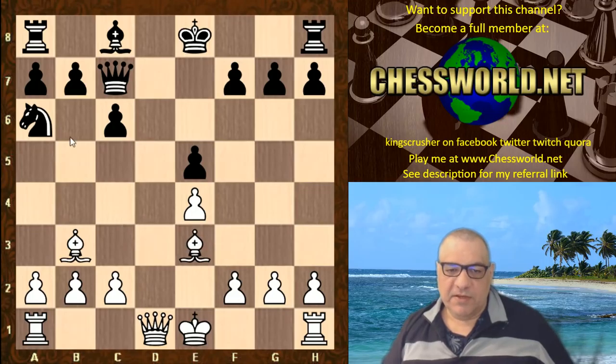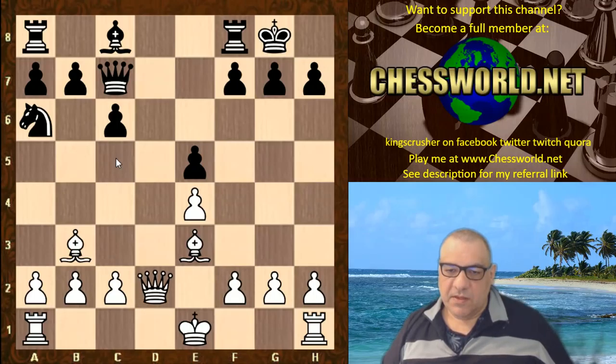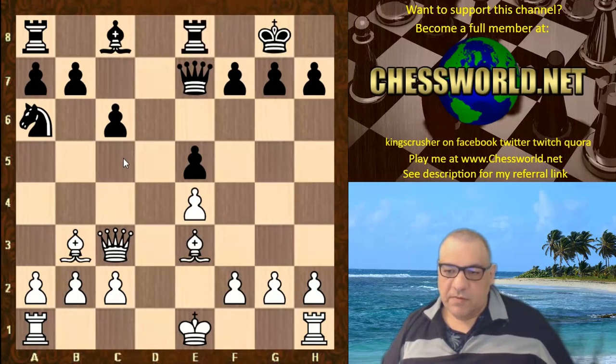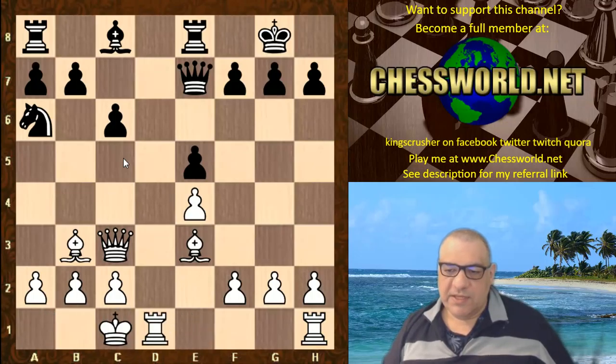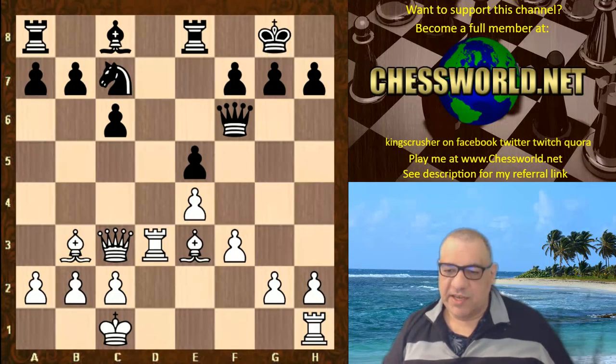Nga6, Be3 stopping Nc5. Black castles. Qd2. Qe7 — as though Nc5 might be handy, but that's ruled out. Qc3 putting pressure on c5. Re8. White castles queenside. Nc7. Rd3 preparing simply to double the rooks. Qf6. f3. White has such a pleasant position here from the opening.